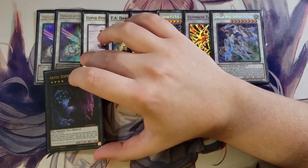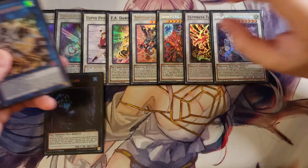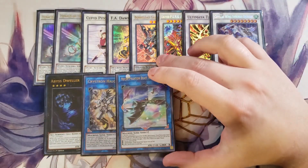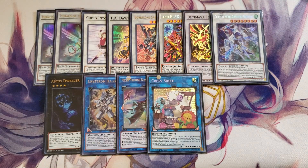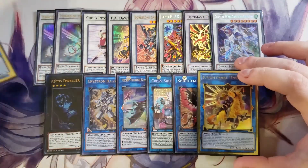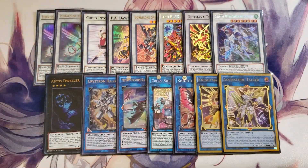We then play a single copy of Abyss Dweller just to shut down the graveyard — easy to summon with Herald of Arclight and Cult Wing. One copy of Needlefiber because it's a really good combo piece in this deck. One copy of Auroradon for all those tokens we can put on our side of the field. Cross Sheep because we do play a Ritual-based deck, so let's draw two and discard two. Nightmare Unicorn to pop spells and traps. Underworld Goddess to spin stuff. And then Access Code Talker so we can pop a bunch of cards on the field — just a really good boss monster.